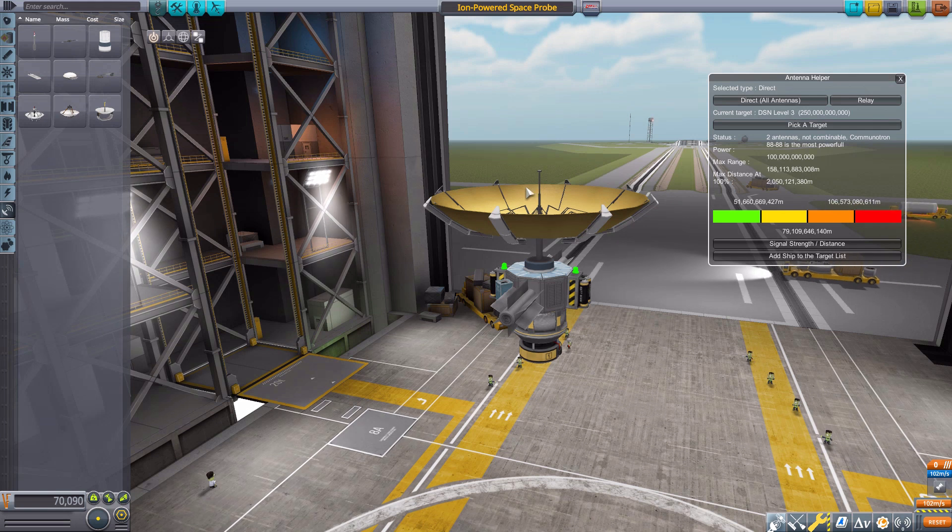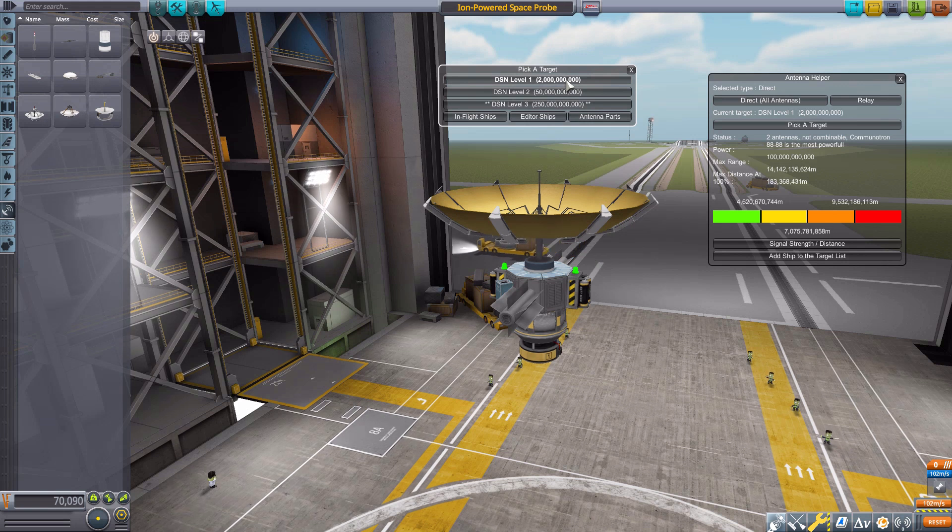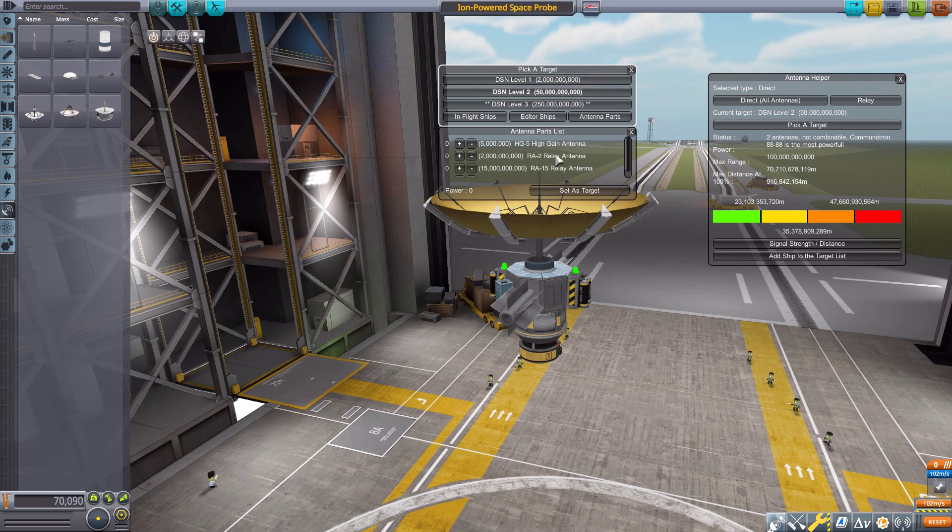Next we have the strength to the current target — basically what are you trying to communicate with. By default it goes to the highest level of your tracking station. In sandbox mode that means level three, referred to as the DSN, the Deep Space Network, and it shows the max range. You can change that in career mode to plan ahead, or select a ship currently in flight, ships from the editor, or specific antenna parts as your target.